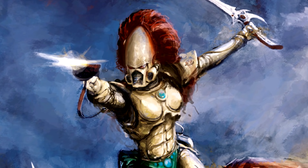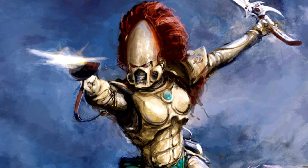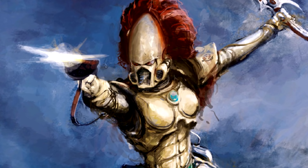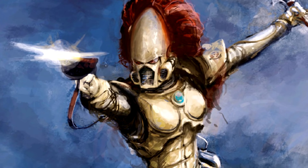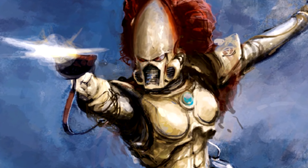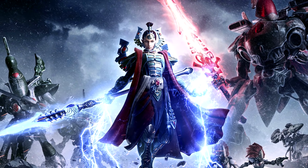Her next ability is Banshee Mask, which means she ignores Overwatch. So in that counter-charge situation, once your unit leaves combat or even dies, Jain Zar can counter-charge without being afraid of getting overwatched to death. This also makes Tau want to cry because it counters For the Greater Good. She has another ability called Cry of the War Unending, which allows her and friendly Howling Banshee units within 6 inches to always fight first even if they didn't charge.